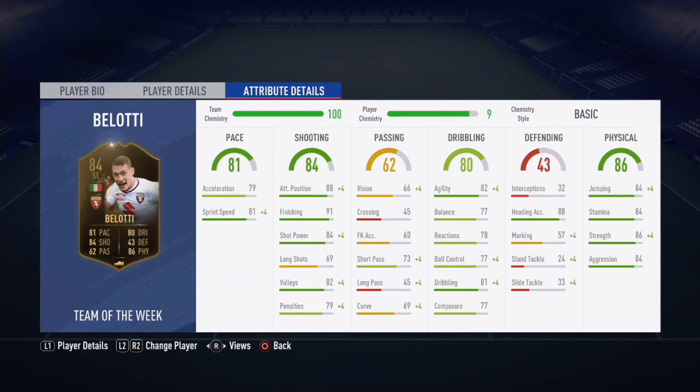On screen are his attribute details. Moving on to his base card stats: he has 81 pace, 84 shooting, 62 passing, 80 dribbling, 43 defending, and 86 physical stats.